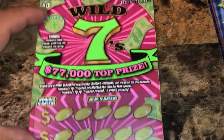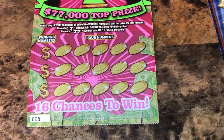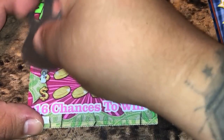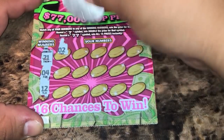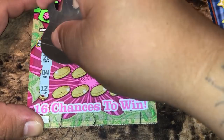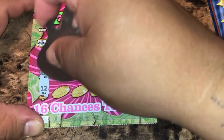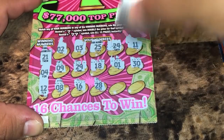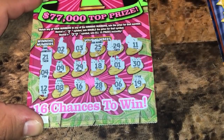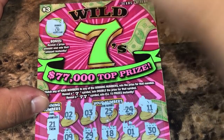All right, onto the three dollar wild sevens — ticket 28. We have a bonus spot: reveal a prize amount and win it. A seven symbol means win all 15 prizes instantly. Our numbers are 21, 4, 12, 2, 3, 25, 24, 11, 9, 29, 18, 1, 30, 8, 16, 28, 6, 19. No matches and no sevens. We got a money back symbol — so that's a loser.